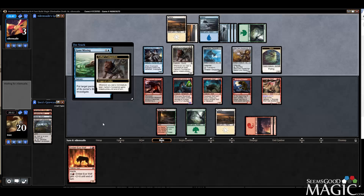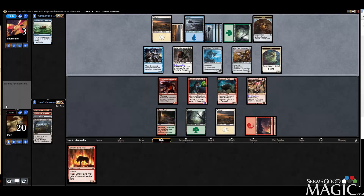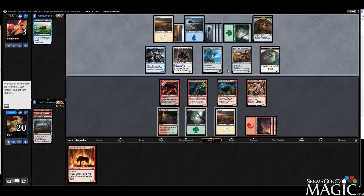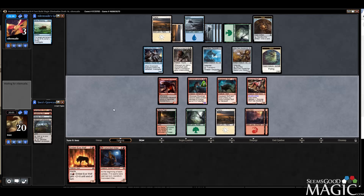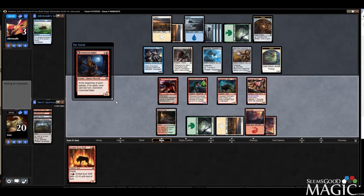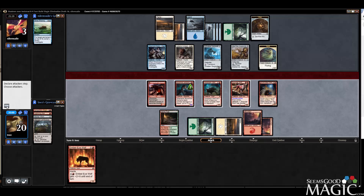Gone Missing — we'll tolerate that, but he's buying himself some pretty important time. If he attacks with the spirit he is dead still, which is crazy but true. I feel like the Ember Eye Wolf is the ace in the hole — the one he's not expecting — plus it would flip our Flameheart Werewolf back.